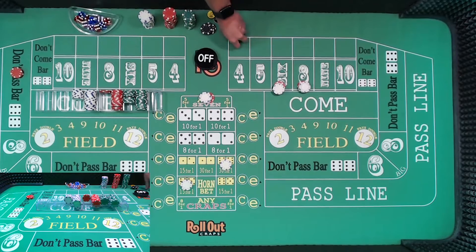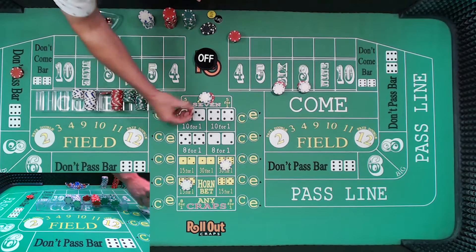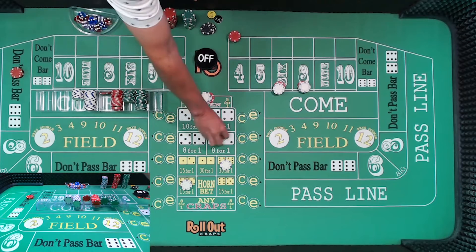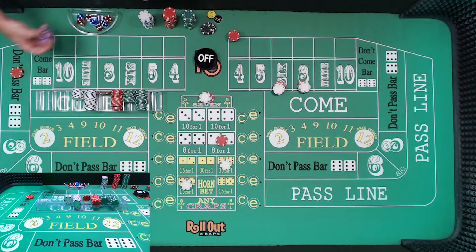We have $160 here. We want to go ahead and protect us for at least one way. So I'm going to put $30 on the hard four, which is going to give us a $210 winner if we were to hit that. All right, here we go. Dice are out.